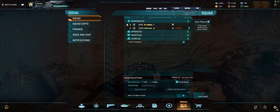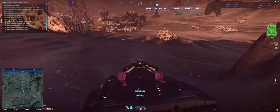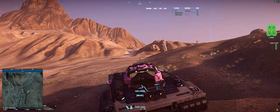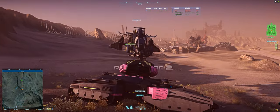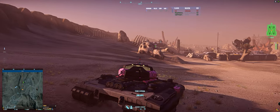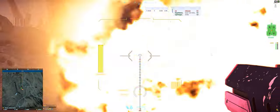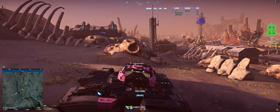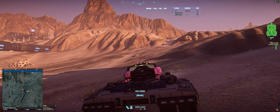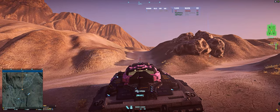Going to call this Colossus squad. Jump on in. Moving up while I get the outfit mate in. Going to let him drive — he's been wanting to drive for a little while and this is the ninth pull. It's huge. He decided to test the guns first, but we'll get him in the driver's seat.